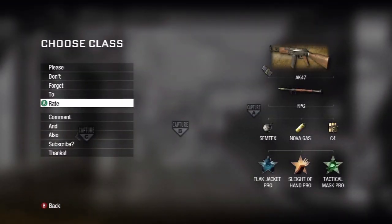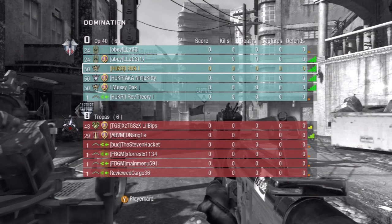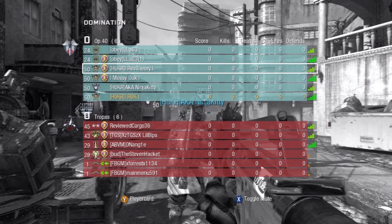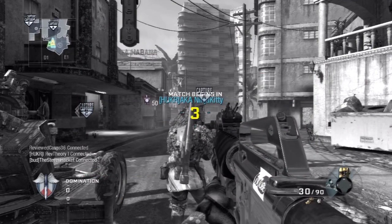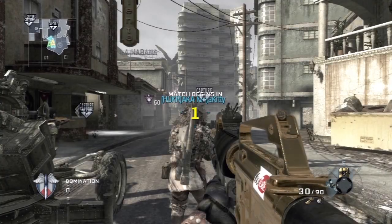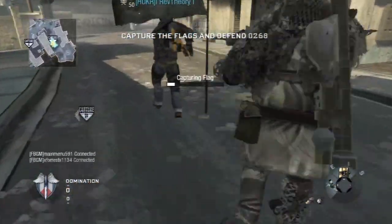Got a game of domination for you today here on Havana. Havana is a really good map for domination if you can control your flags. If you start losing and swapping flags back and forth it can be a little hectic, but if you have map control Havana is a pretty easy map to play.